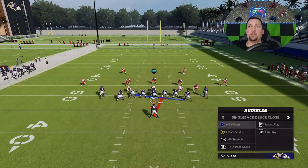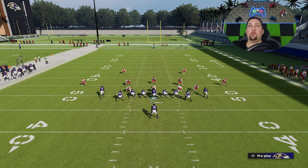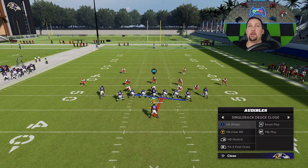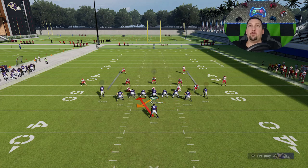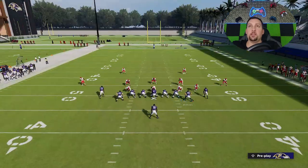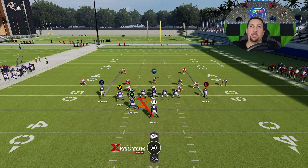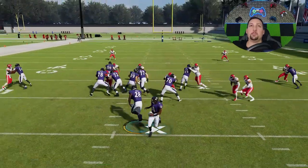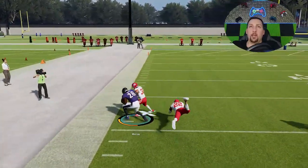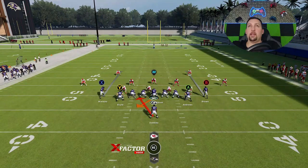One of the best things about this formation is you can really run it to either side — you have an even, tight formation so the blocking is all in the box. That helps no matter what play you run from it: the wham, the zone weak, or the stretch. I can just flip the play with the right stick and there's no real motions or adjustments required, unlike a lot of other formations. I don't find this formation needs any motions across. Because it's an even formation, your opponent's never going to know what they're looking at.